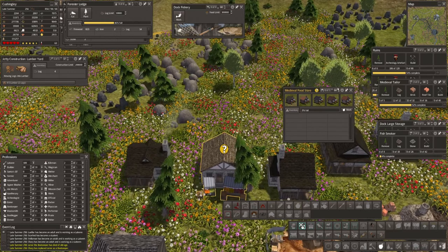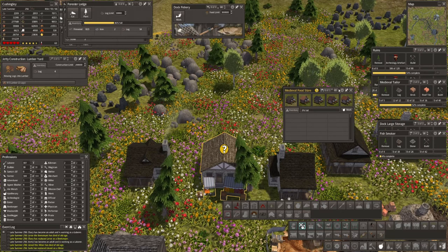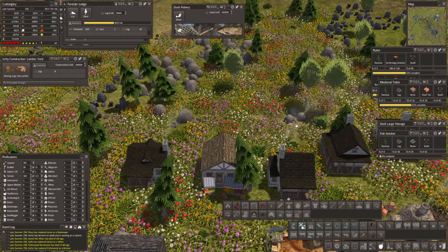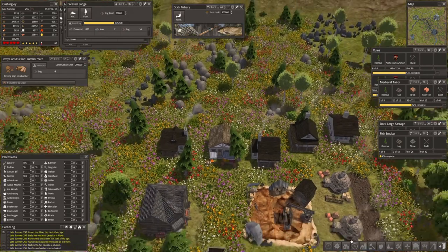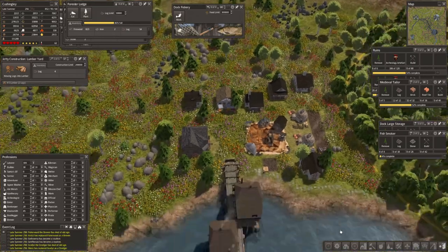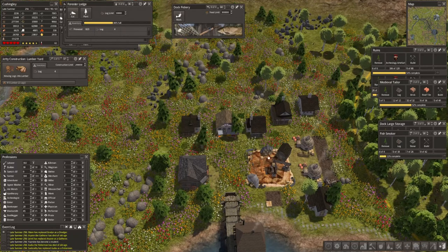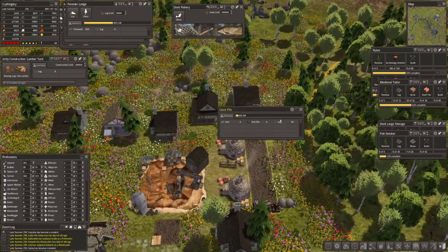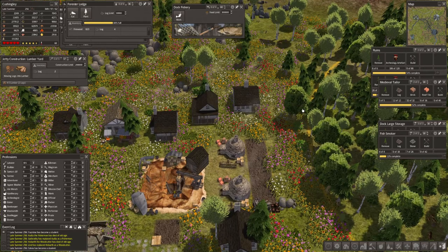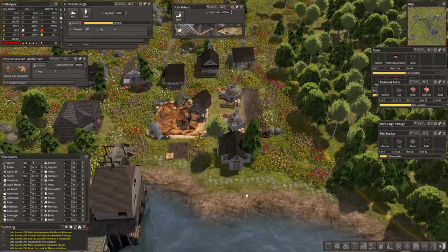Let's put a marketeer — a vendor — in there. There we go. They'll have food in that area. What have we got in this stockpile? Iron, iron ore and logs. We are making roof tiles — that's good.